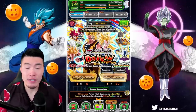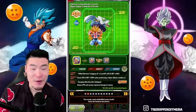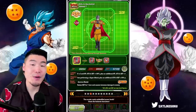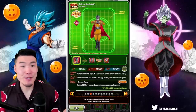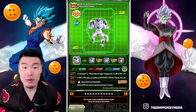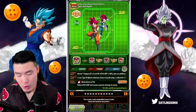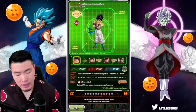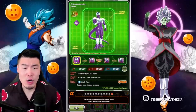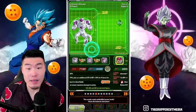Peeking into the banner, we've got the new LLR, we got the Gotenks and Piccolo — need both obviously. And believe it or not, I still don't have a single copy of Gamma 1 or Gamma 2 on this account, so that would be an amazing pull. A couple of units are rainbowed, but all things considered, a pretty good banner for me.